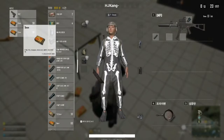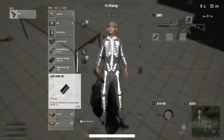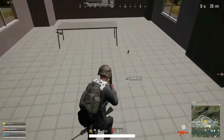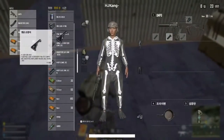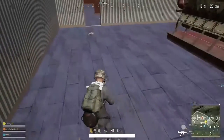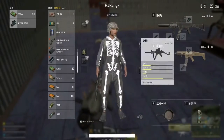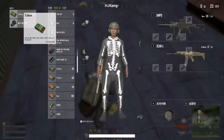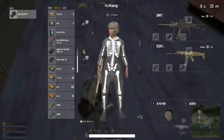PUBG for PC costs approximately $1000, while PUBG Lite is being made available to all users for free. The game experience is not that different and the game is also much lighter. To download the game, you are required to download the official launcher, which will then download and install the game on your PC.